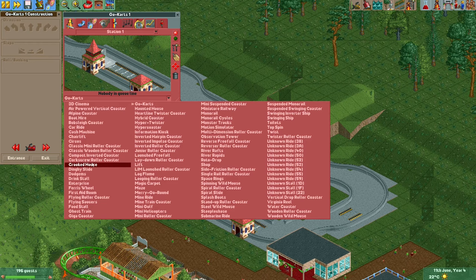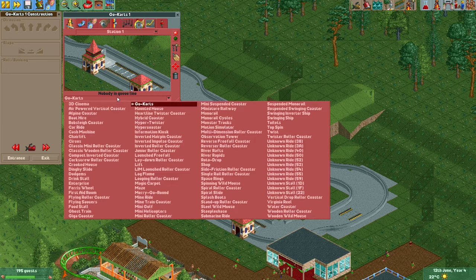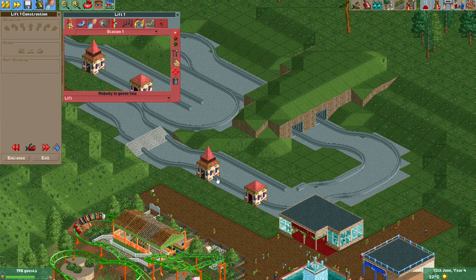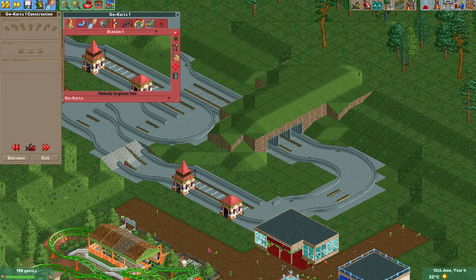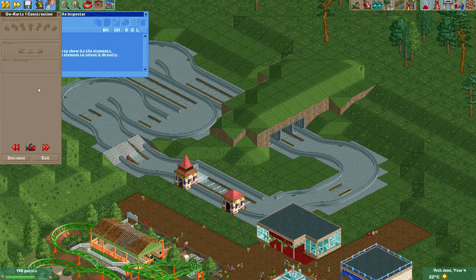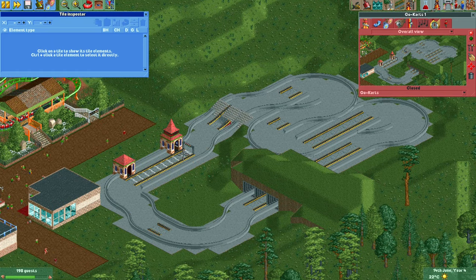That always annoys me, so I typically just keep it as a go-kart ride and make all the track pieces invisible with the tile inspector. I just hold Control and click the track piece. You can also set hotkeys — I have done this. Under the cogwheel icon in Options, you can set hotkeys. Under Tile Inspector shortcuts, I have set toggle invisibility to Control+Q. So if I select a track piece and press Control+Q, the track piece becomes invisible. I make a lot of objects invisible throughout my parks, so this is a really useful shortcut key to have.